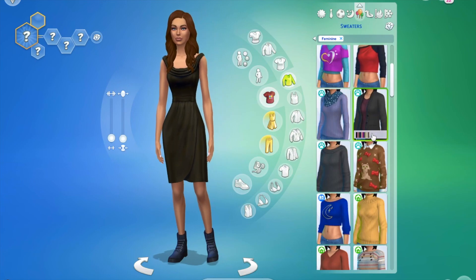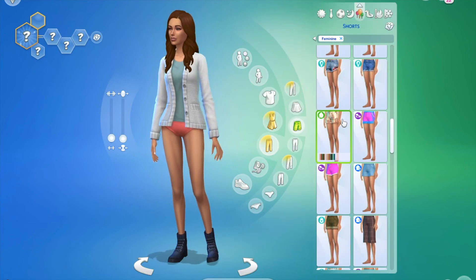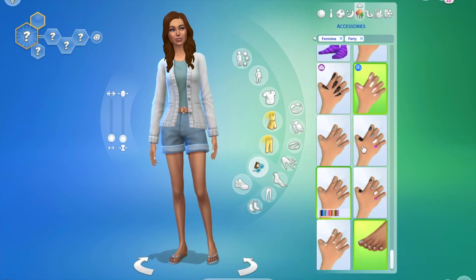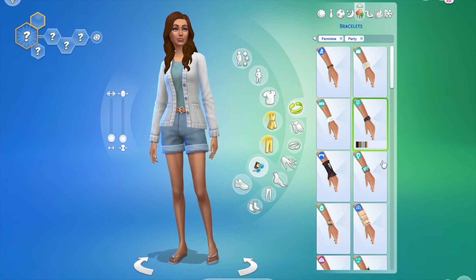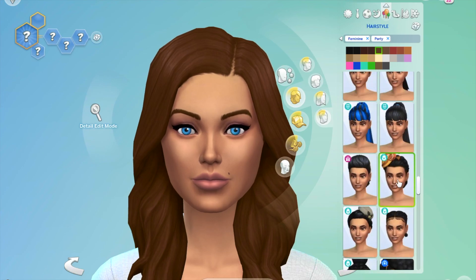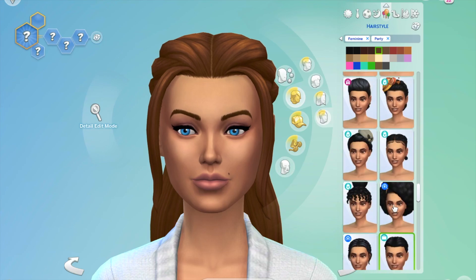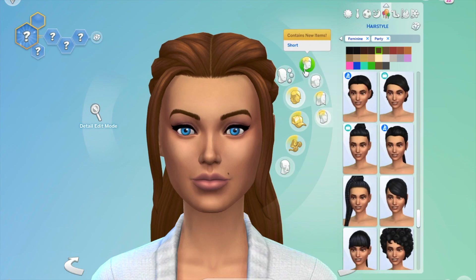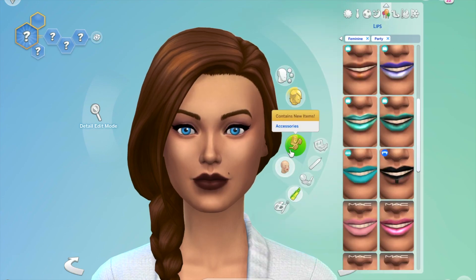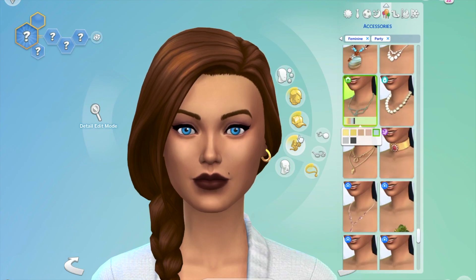I didn't even know the girl next door was an aesthetic — I just thought it was a saying. It's described as a female archetype, and fashion-wise it can range but is based around an all-American woman look. I ended up going for a sweater — I saw a lot of cardigans — with shorts and a crop top. I couldn't find a cardigan with a crop top so I just had to settle for that part, but overall that was the girl next door: the casual, all-American look.